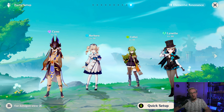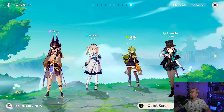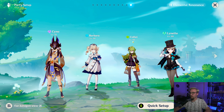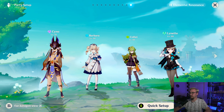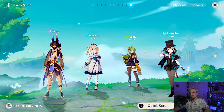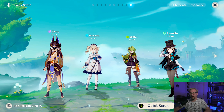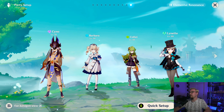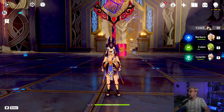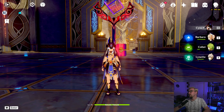For a beginner friendly team using only characters the game gives you for free plus Cyno, we're going to look at Barbara, Collei, and Lynette. We're going to use Barbara to create hydro for some blooms, Collei for Quicken and to also create blooms with Dendro, and Lynette to swirl. Kale's boomerang will spin around Cyno and Barbara's skill will stay around Cyno to create blooms. If we need crowd control, that's what we have Lynette for with her burst.